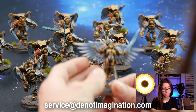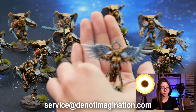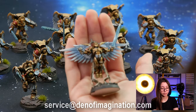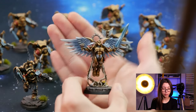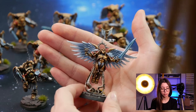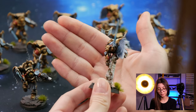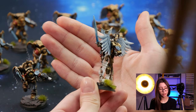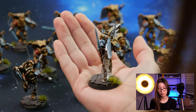Here we have our Sanguinar — almighty. As you can see, we have some pretty neat writings on our scrolls.